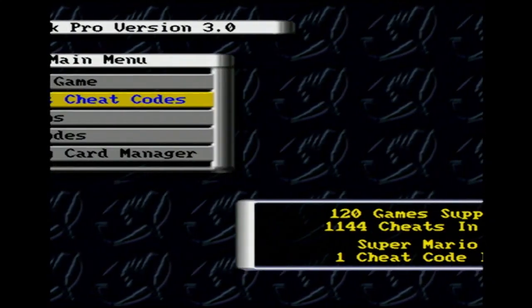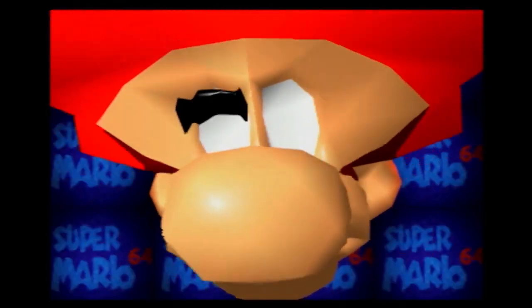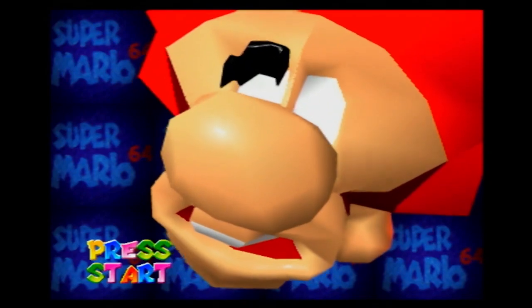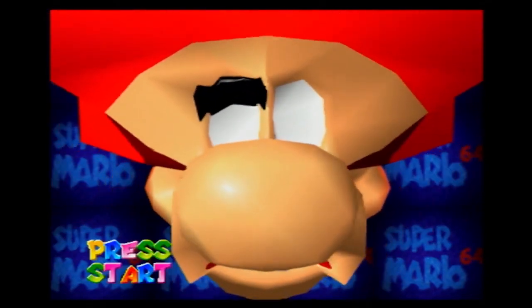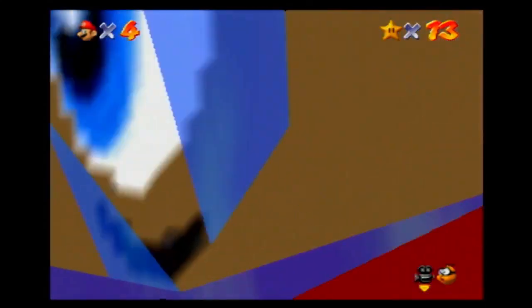In my experience, the codes that tend to work the most often are the ones that change the graphics. And the title screen is always my favorite place to see how messed up Mario's face becomes. There's so much creepypasta material here that could have been used in some internet classic. If you've ever wanted to play Mario 64 with everything randomly zooming in on random things, then have I got a code for you.